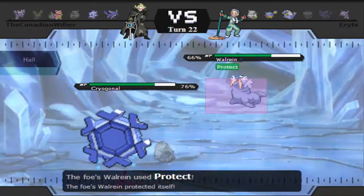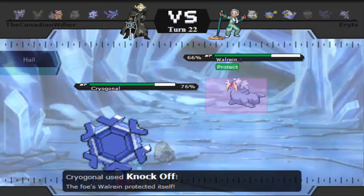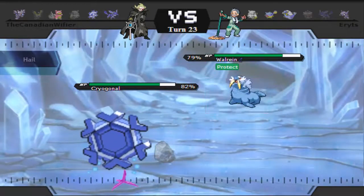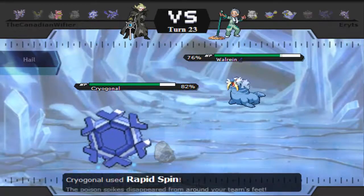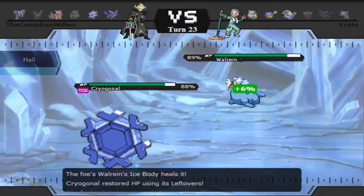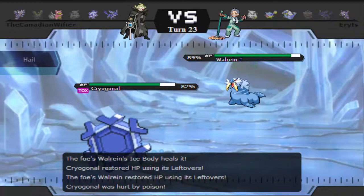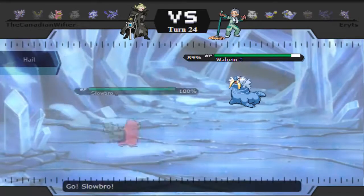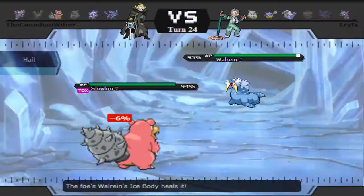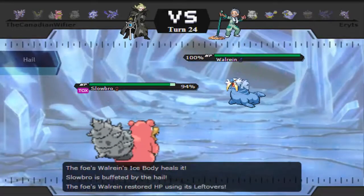I go for Knock Off first just in case he wants to bring in Sableye, because after Knock Off and hail it would have died. But he just stays in, so I rapid spin and clear all his hazards — and now he's in a huge pickle. I notice he's been spamming nothing but Toxic and Protect and hasn't shown Substitute yet, but it's really obvious that he has it.